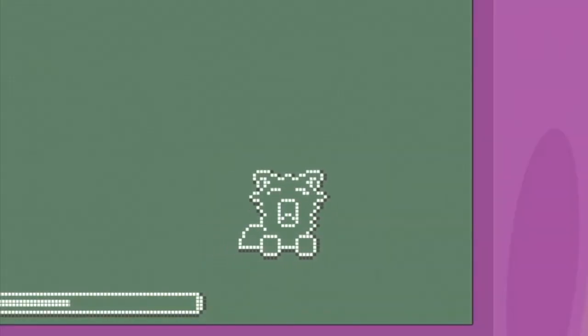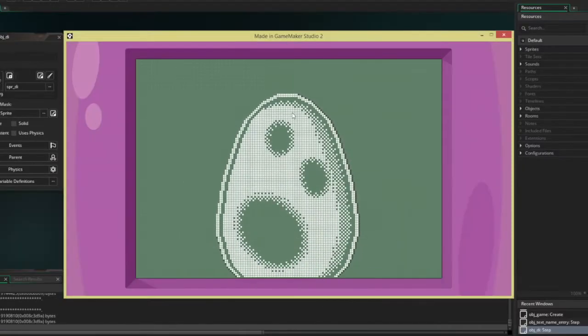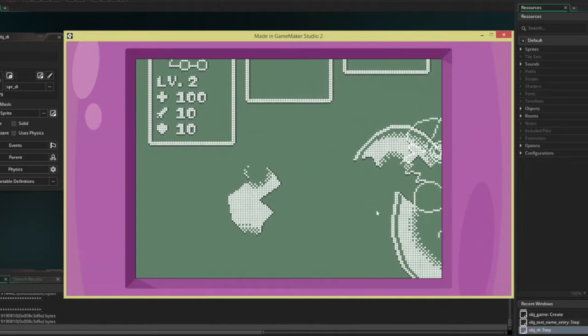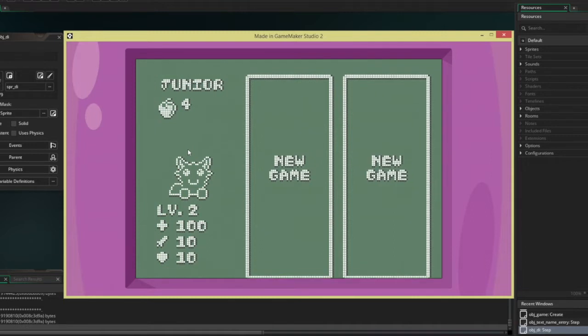Let's have a look at this dumb game I've been making. So we move on from the title screen here, have a look at the loading screen. We've got a couple of new icons, some new information here — Level 2, HP 100, Attack 10, Defense 10. I've added some stats here because this week I've been working on the combat.